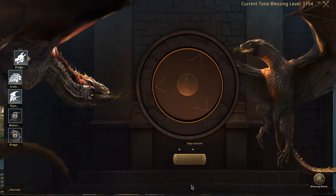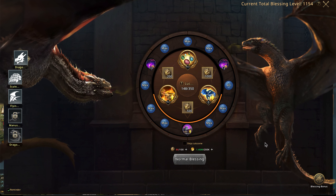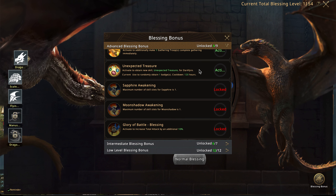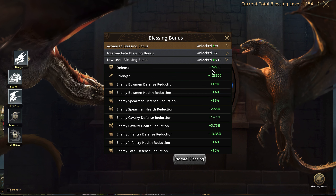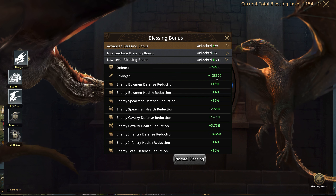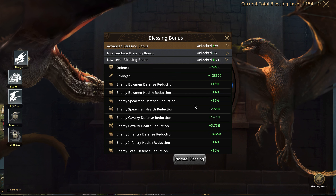Let's take a look at dragon blessings — these are ways to buff your dragons even further. Looking at all the blessings I have: the low-level blessing bonuses, all 12 unlocked, are giving me 24,000 more defense and 123,000 more strength.